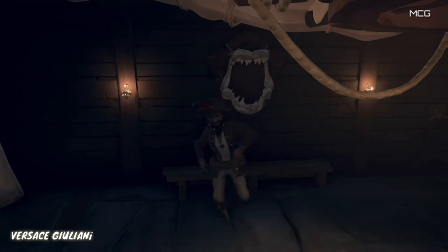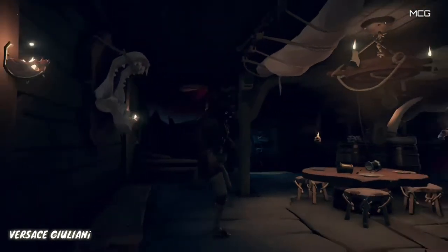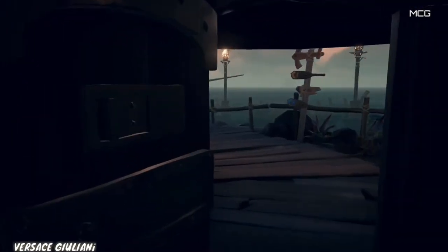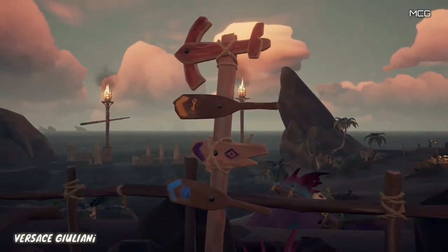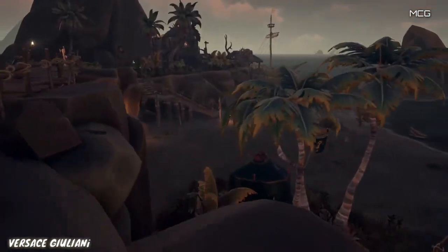I've spawned in the bar — this is where you spawn every time you start the game. This is a location at an outpost where you can always find a Gold Hoarders tent. On the map, the gold key icon pointing left will show you exactly where you need to go to find the tent. You can also see that flag on the tent, and on the side of the tent is the golden key.